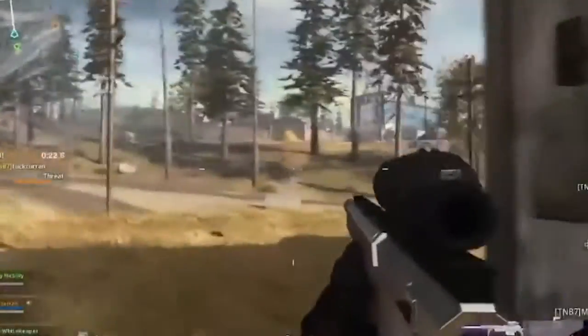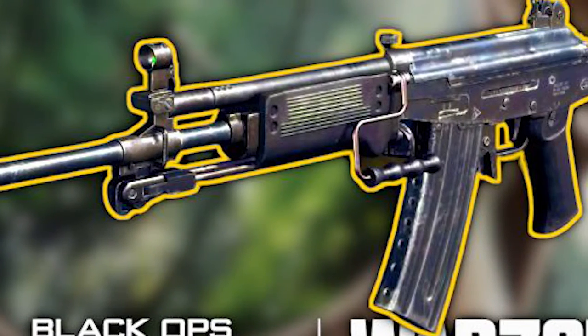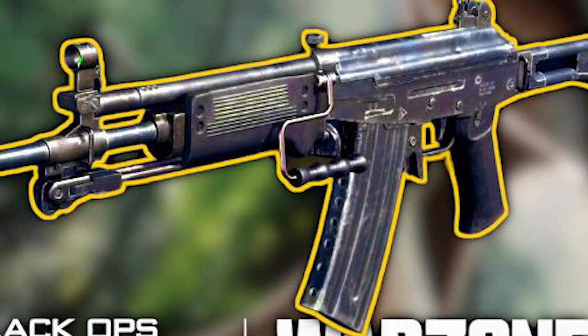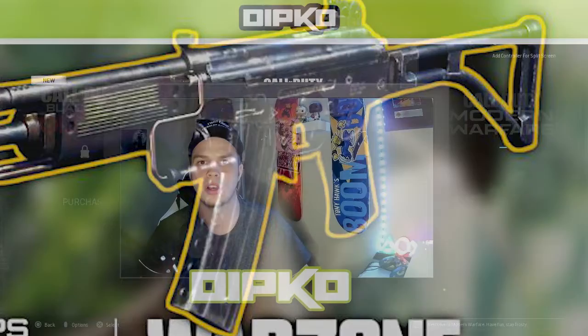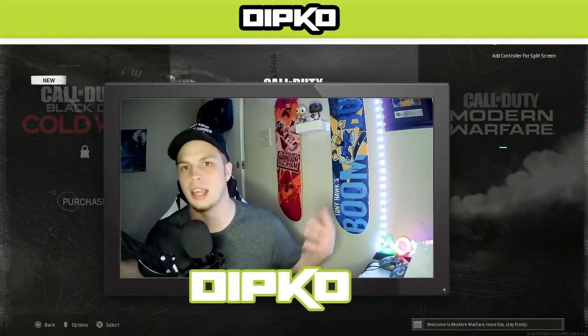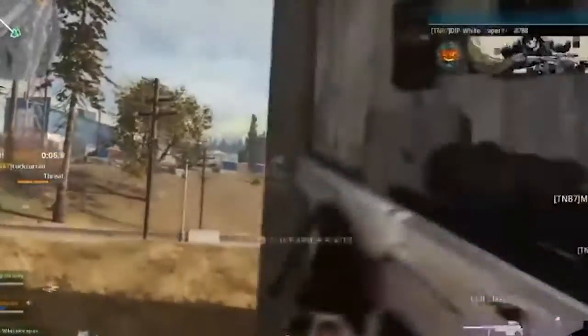The first gun I'm going to talk about is the Galil. We saw this Galil first in the original Black Ops. It was a fan favorite because it had no recoil, a really fast fire rate, and it killed people in like three to four body shots or two headshots. If you have good aim, you're going to do pretty well with this. I always love an AR with a fast fire rate and no recoil.